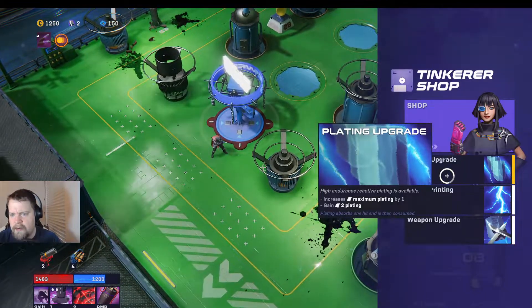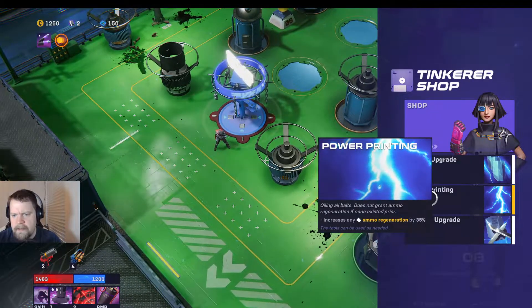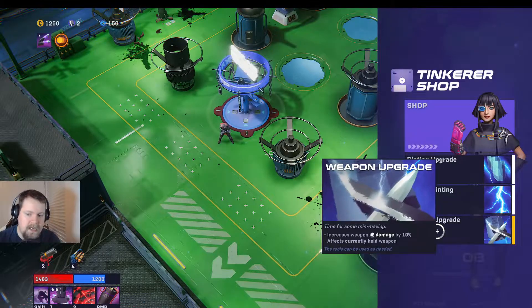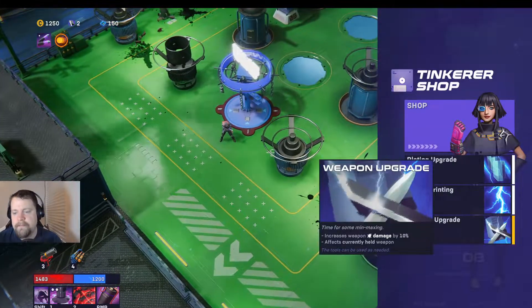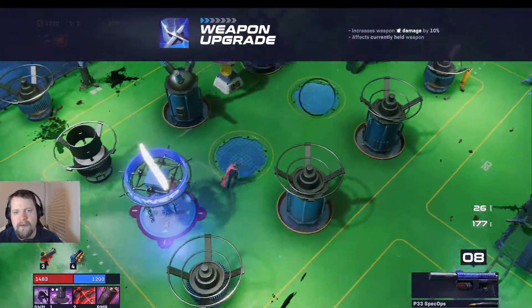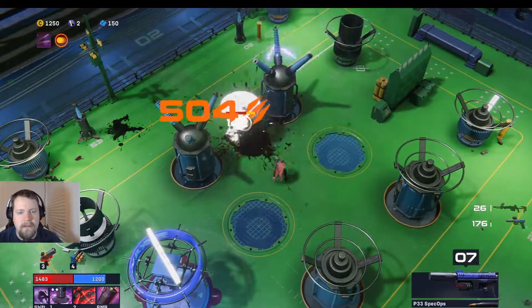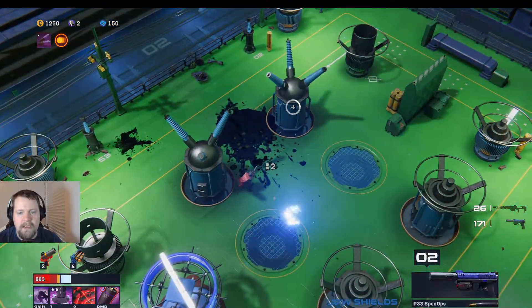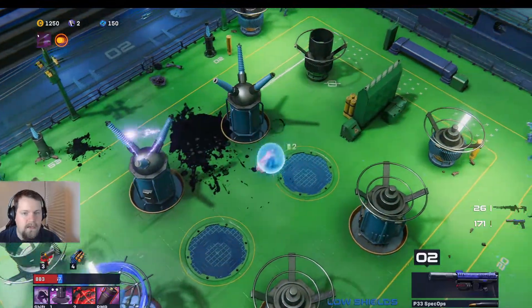We got an upgrade choice — either on our plating or ammo regeneration, which we don't have any of, or increases weapon damage by 10% affecting the currently held weapon. I think we're just going to do that. Of course, this is when we immediately find a new weapon — we probably should have waited. That's okay, we need health actually.